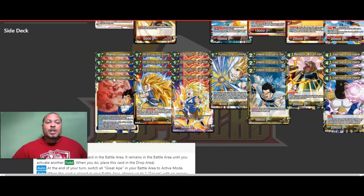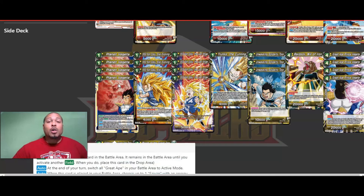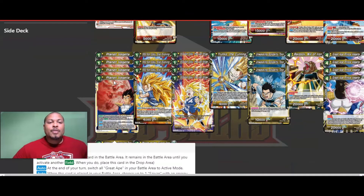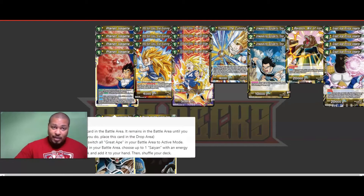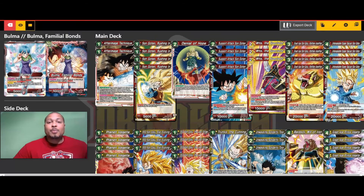Let's keep going with the yellows. We've got Planet Vegeta, a field card. At the end of your turn, you switch all of your Great Apes in your battle area back to active mode. So if you evolve into Great Ape Son Goku Ability Amplified, swing with his 35,000, take one of their lives, then if Planet Vegeta is in play, that card re-stands at the end of the turn and you can use him as a blocker. Planet Vegeta also searches one Saiyan with energy cost four or less from your deck when placed. I like to have it out early to ensure my Great Apes are re-standing and to protect Bulma and those lives.